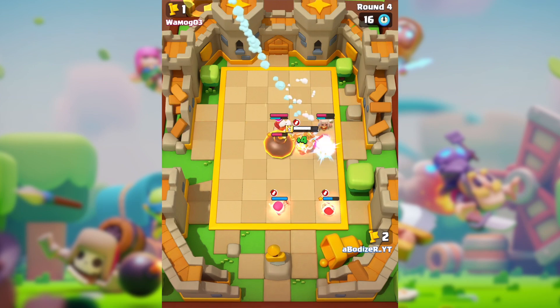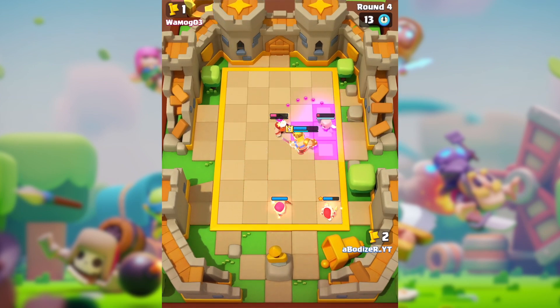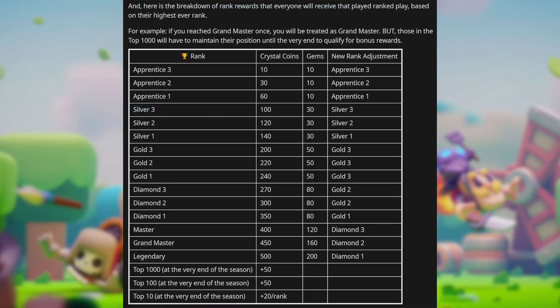There's also a breakdown of rank rewards that everyone will receive based on their highest ever rank. At Apprentice 3 you get 10 crystal coins and 10 gems with rank adjustment staying the same. At F2 it's 30 crystal coins and 10 gems, at F1 it's 60 crystal coins and 10 gems — the rank adjustment stays the same all the way up through Silver 1.